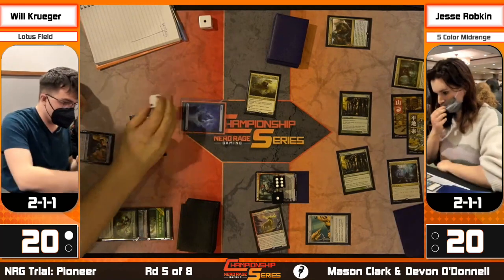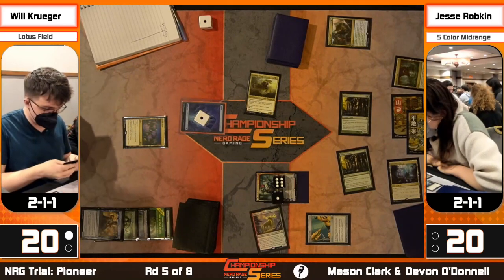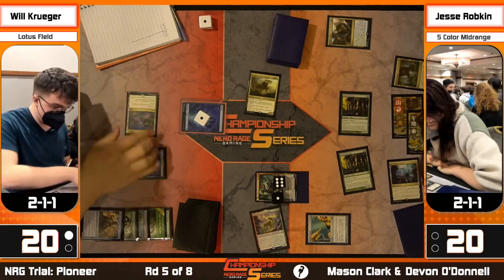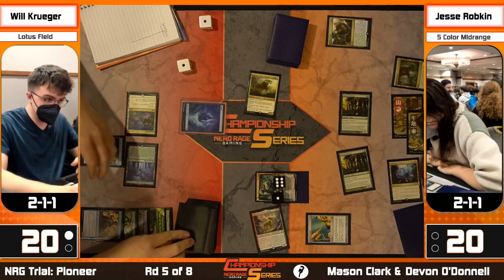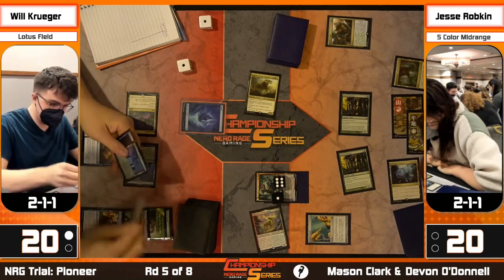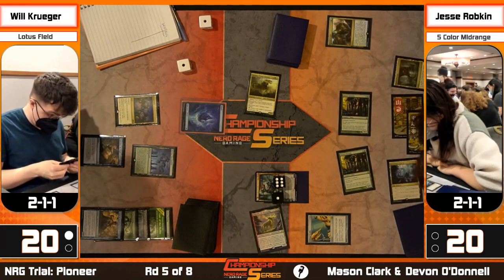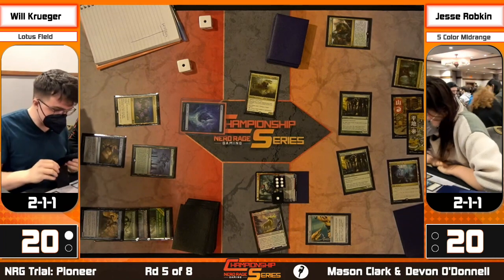Krueger plays Boseiju targeting the Pithing Needle, then moves on. He played another Boseiju from a Pour Over the Pages - so he has access to answer the Needle whenever he finds the Stage and wants to do it. Thespian's Stage can be activated again in the future, and Jesse gets a land. Jesse now has five lands in play with two Caryatids - seven mana - only two lands away from casting Zacama from exile under Tibalt.